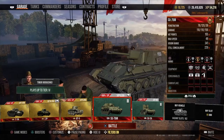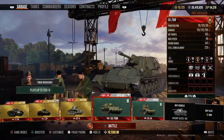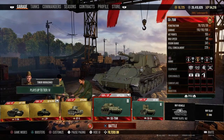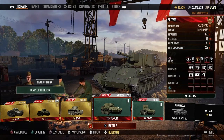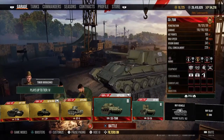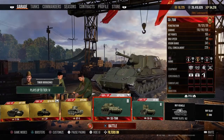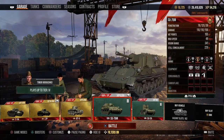With APCR you get 120mm penetration — that's the premium ammunition. HE gets 38mm penetration. Damage is 110 for both AP and APCR; HE gets 156, but that only depends on whether you can penetrate. HP is 155, max speed is 48 mph, view range is 341, and concealment is 229.